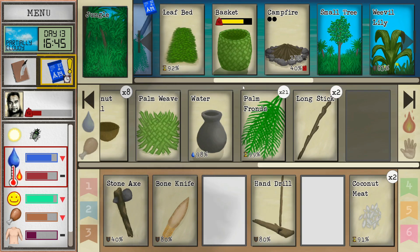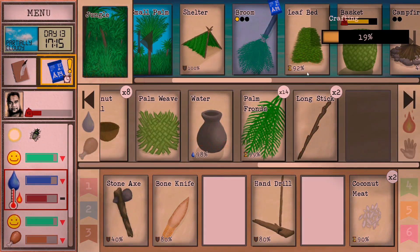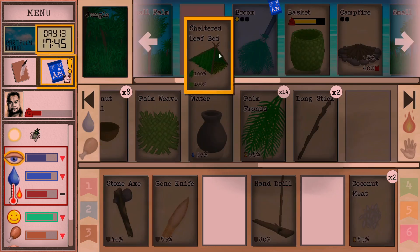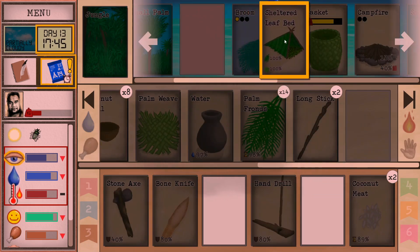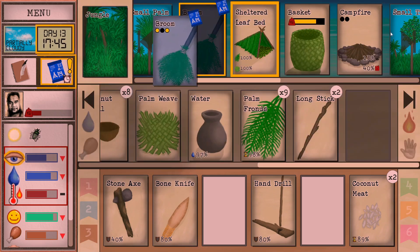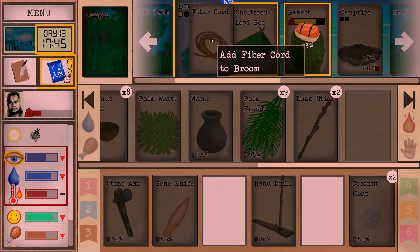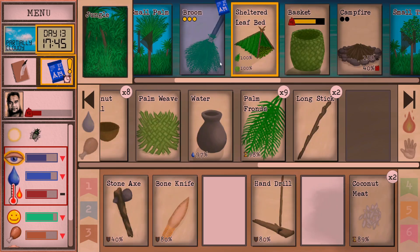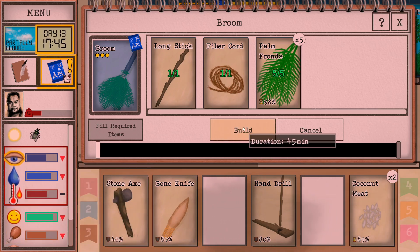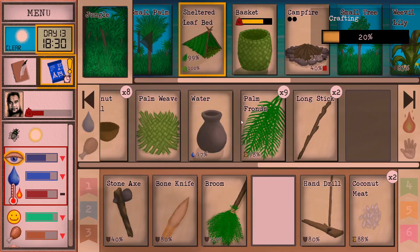Let's get this built. It's getting dark — we're going to sleep here. I've got cordage — always good to start making extra cordage whenever you've got spare time, because you're always going to need it. We'll make our broom — 45 minutes. We'll keep this hand drill around in case we want to fire later.